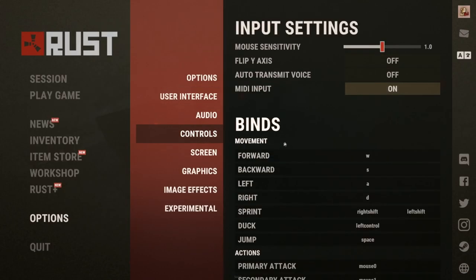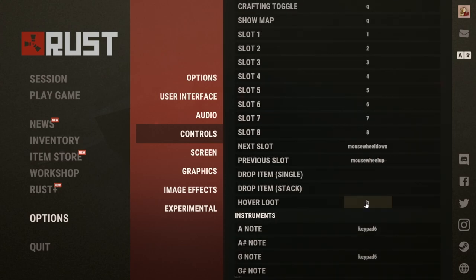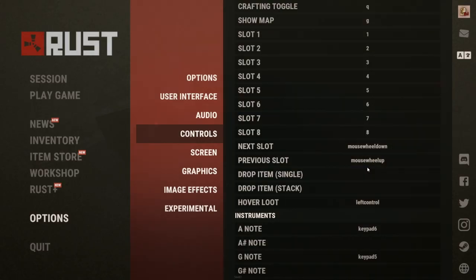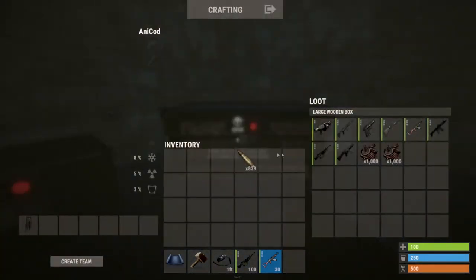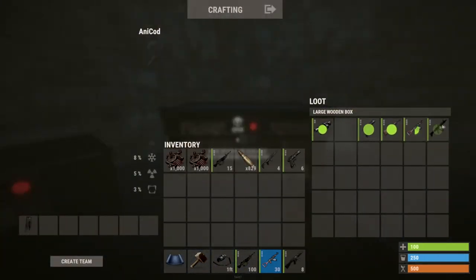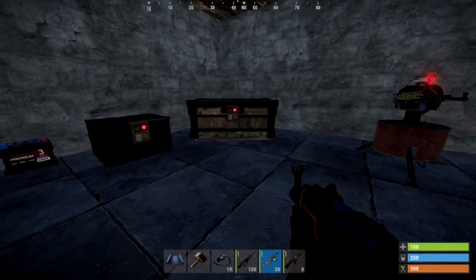Tip number three is hover looting. There are loads of people who I see not doing this and you might as well make the most of it. If you go into controls, scroll down to hover and then assign a key. For example, I'm assigning the left control, and then when you go into the box you want to loot, all you have to do is hold the left control and voila — no more right-clicking every bit of loot.